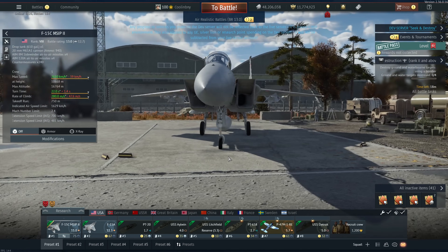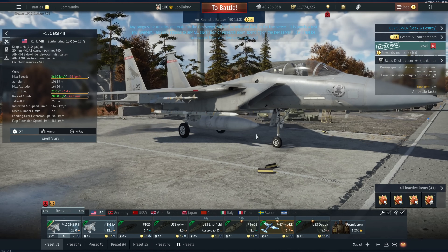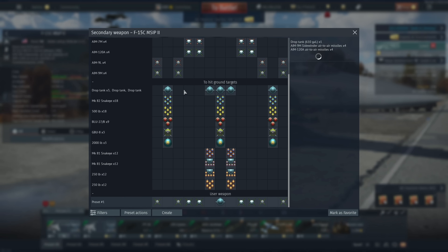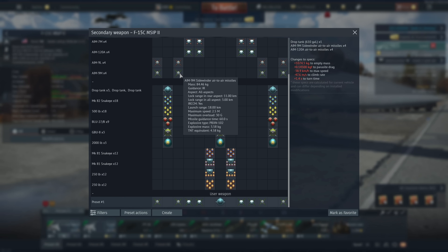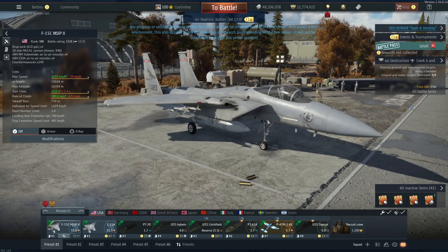I can tell you with confidence that I've been killed by a few of these, so they're not terrible. You also have AIM-9Ms, which are very good close-range missiles — they're not thrust vectoring but they do have IRCCM and smokeless motors, which is very nice. And you have a decent suite of anti-ground ordnance including up to three 2,000-pound TV-guided bombs, drop tanks, and dumb bombs.